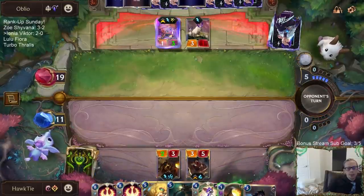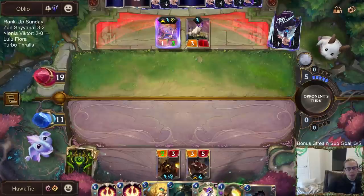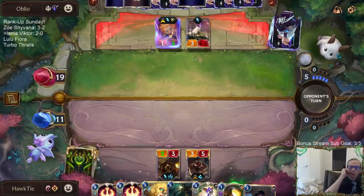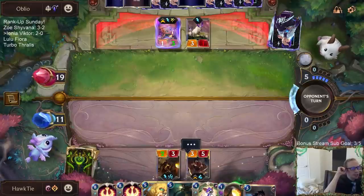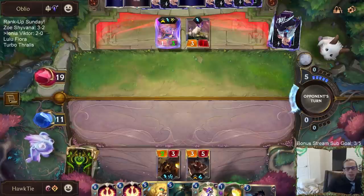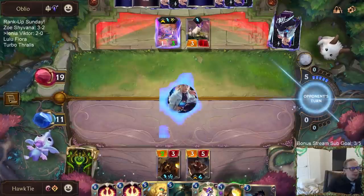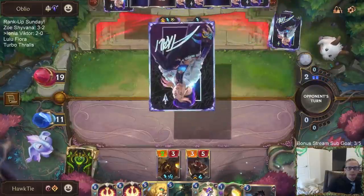If I block with Hymer and then next round untap and play a good amount of spells, that would reward having Hymer. But I'm going to go with Lee Sin because Lee Sin can challenge Zoe. We won the Thresh match — my opponent did not have Atrocity, and Victor got Elusive and killed them in two shots.